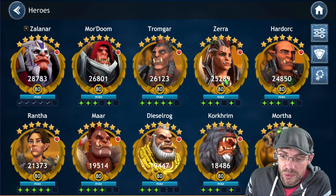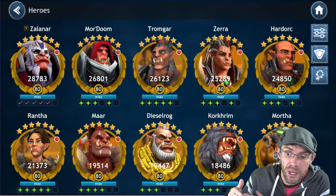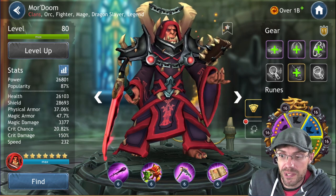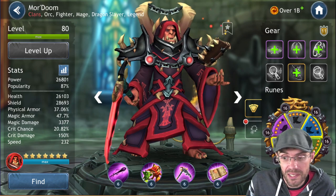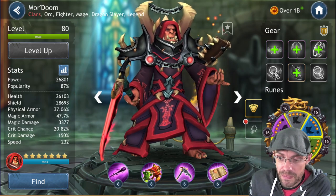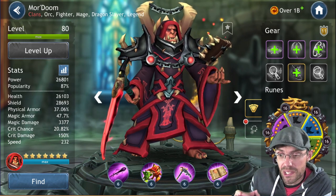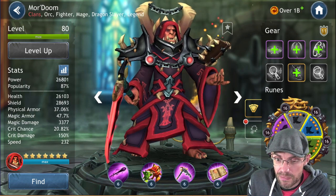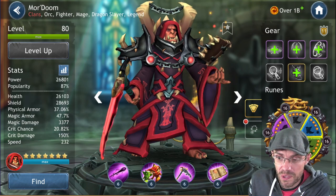This approach will give you pretty solid teams that'll help you in raids, battlegrounds, tournaments, and more. The next legendary we're going to be working for is More Doom. He needs humans to unlock him, and in the next step he'll be beneficial — he's a plug-and-play character who can be used with pretty much any team, so he makes the most sense as our next focus.